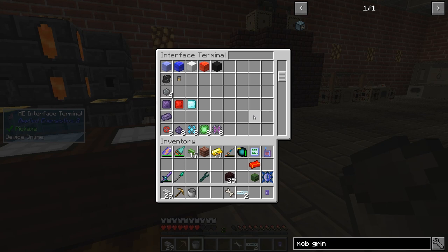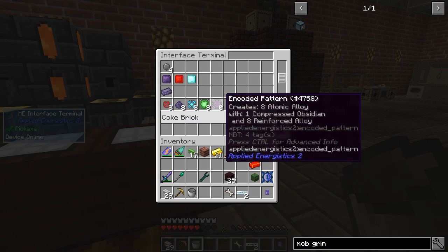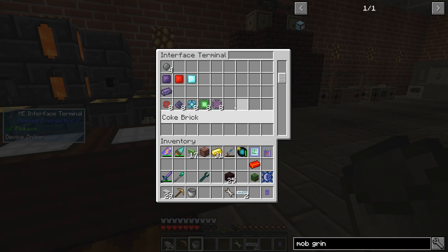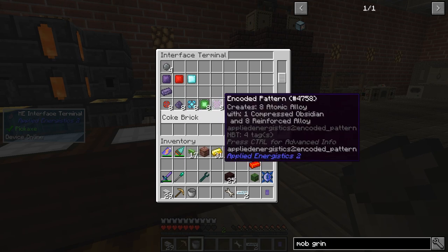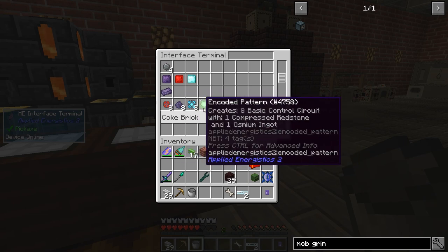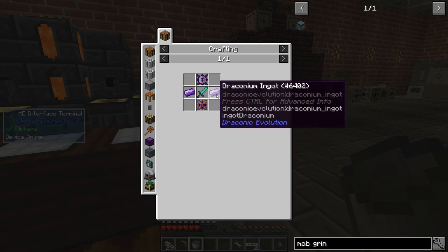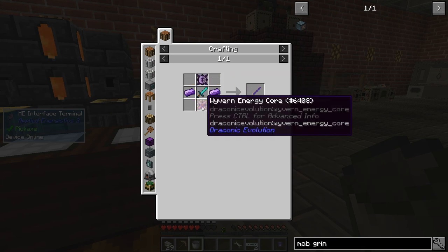Thank you to 'Falling Off The Grid' for pointing out that I messed up the ratio in my previous episode about automating mechanisms — these produce eight atomic alloys because we're using compressed obsidian. I just had one there, so my crafting recipes were all messed up. Cheers for that, buddy. So that's the Wyvern Energy Core done.